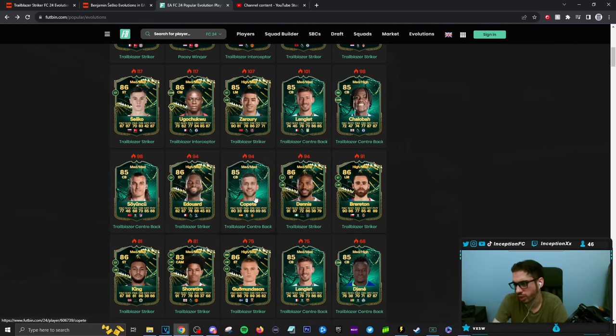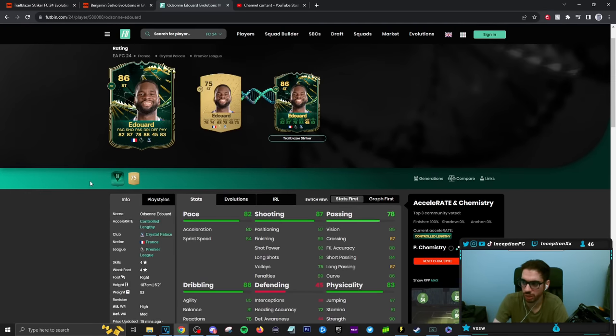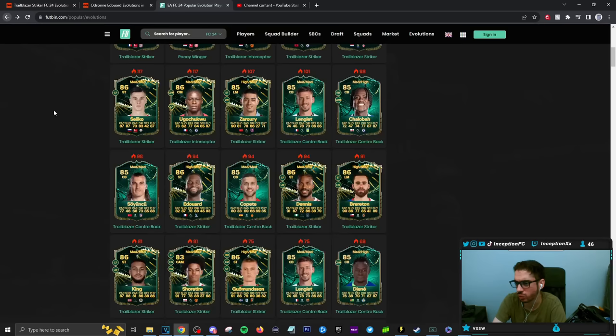Eduard is a physical type striker as well. They gave him four-star four-star at least — physical type striker with finesse shot, chip shot, technical flare, and power header. That's not too bad. So if I go to Eduard and look at his evolutions trailblazer striker, he's a controlled lengthy player on a hunter chemistry style. This card is usable — controlled lengthy. Obviously you have to work with the dribbling, but the work rate is good and he is a four-star four-star player.